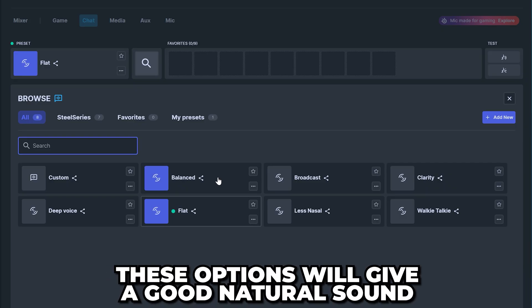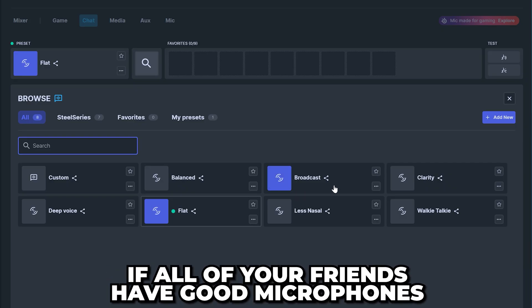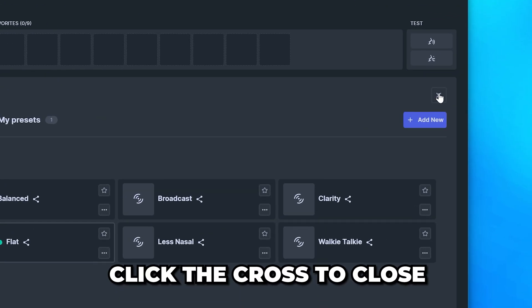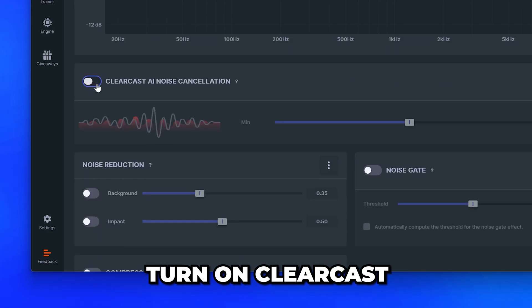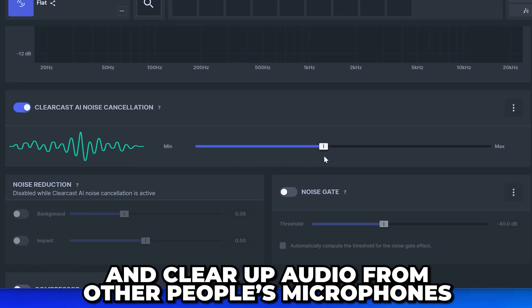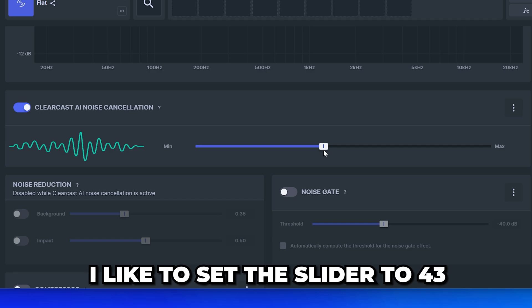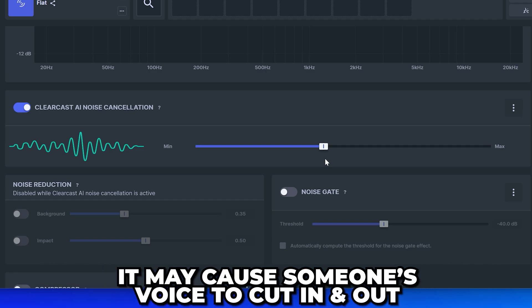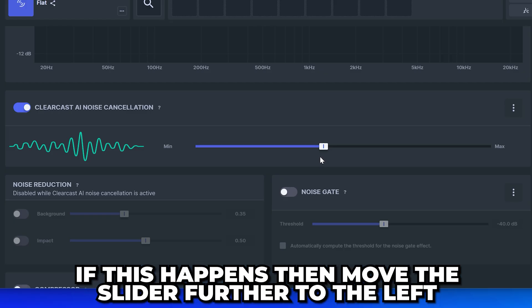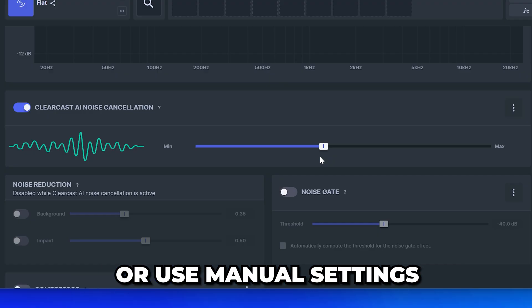Expand the preset menu then select Flats or Balanced — these options will give a good natural sound. However, if all of your friends have good microphones, you can try Broadcast. Click the cross to close, then scroll down and turn on Clear Cast. This will automatically reduce background noise and clear up the audio from other people's microphones — I like to move the slider to about 43. While this does a decent job, you may run into issues where a friend's microphone is cutting in and out. If this is the case, move the slider further to the left or use manual settings.